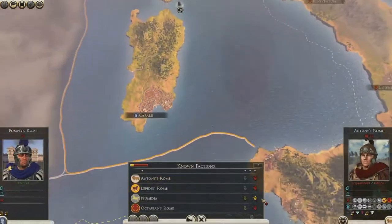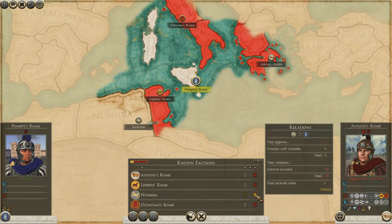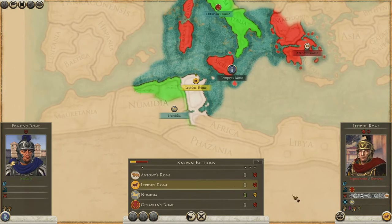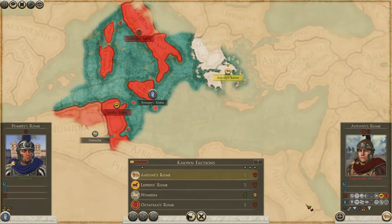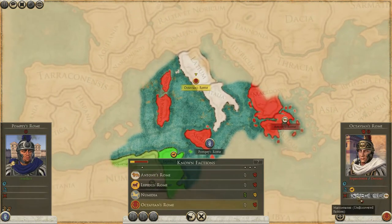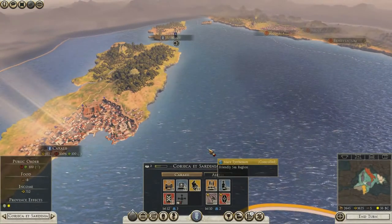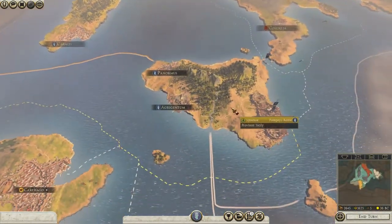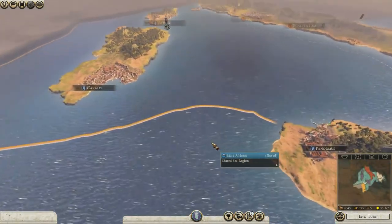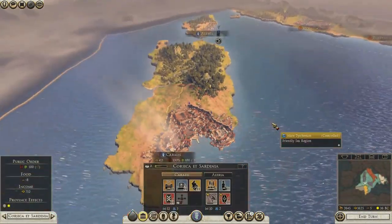Let's have a look diplomatically - what can we do? Numidia is neutral. Lepidus is at war with Rome and Pontus. Let's have a look at Mark Antony - who's he at war with? He's at Lepidus. And Octavian, he's at war with a shitload of people as well. And funnily enough, as Pompeii we're not actually at war with anyone. It's pretty nifty because they have their economies being tanked by war while we just sit back and build up our opportunity.